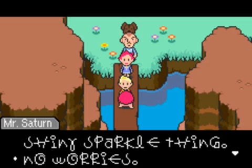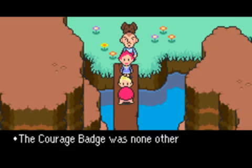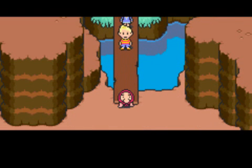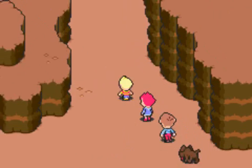And here we have Mr. Red Riding Saturn, polished into a shiny sparkle thing. No worries, I give it back at you. The Courage Badge was none other than a Franklin Badge. Farewell, farewell. And now that we have a Franklin Badge, we can deflect lightning! Huzzah!